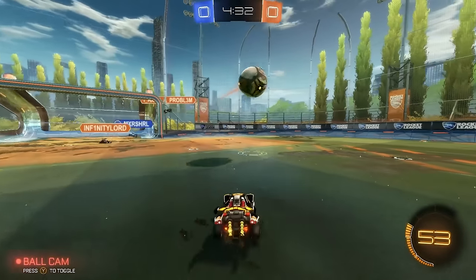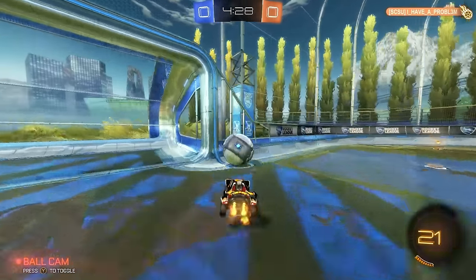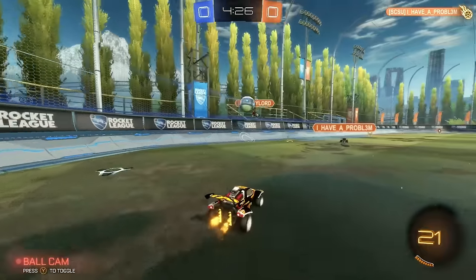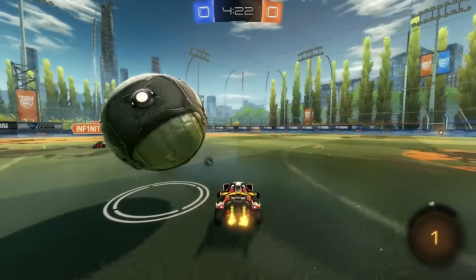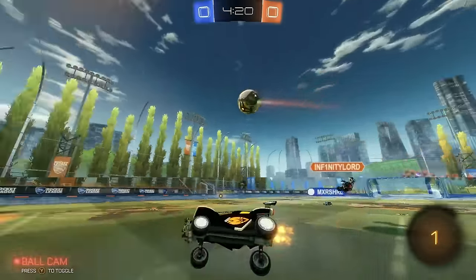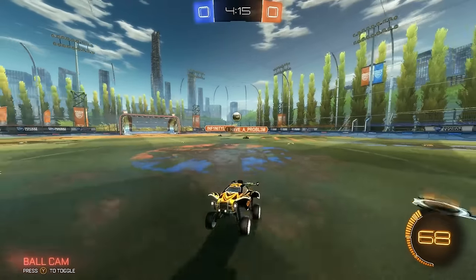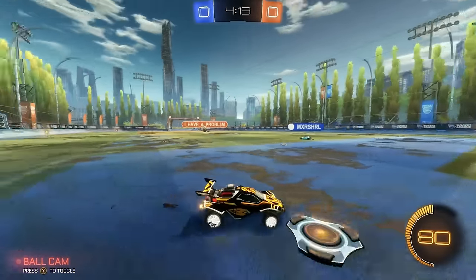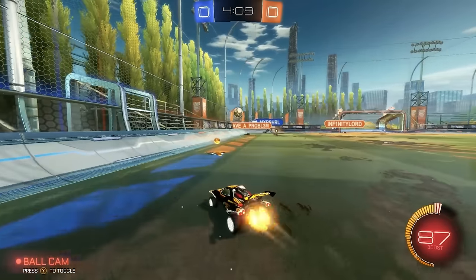It's also important when you're looking around to keep an eye on which name is which, just so you know which player is getting what boost. I got a fake, which let us get a decent position on the ball. Knowing where players are and what they're doing — you can see even my positioning there made I Have a Problem move away. I'm waiting for Marsh to go for this ball. They don't have great control, so we should be able to cut this off.